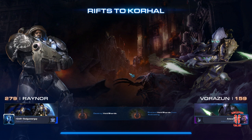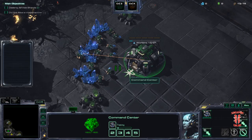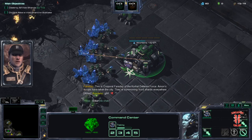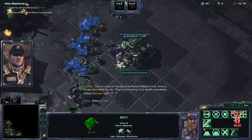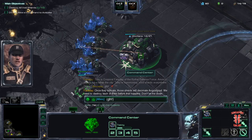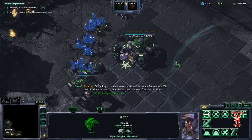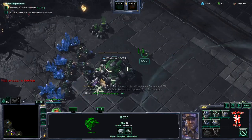The one exception where you might need to micro a little harder is Reapers, because depending on the map they will jump in at a different point. Okay, we're about to go. Same thing first: gas, SCV, another SCV. GLHF. Then a Barracks.